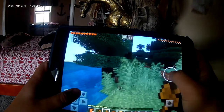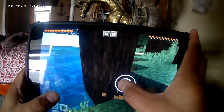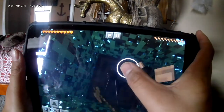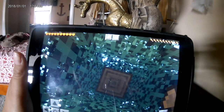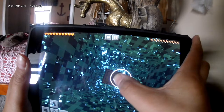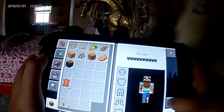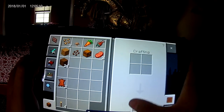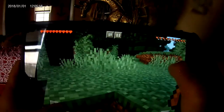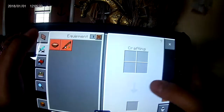We just spawned in. Just put this right here. I think we just turn it back — that's better. Okay, we just collected some wood. Let me just turn this into planks, turn these into planks, turn these into planks. Let's make a little hut underground. I'm gonna make a crafting table.